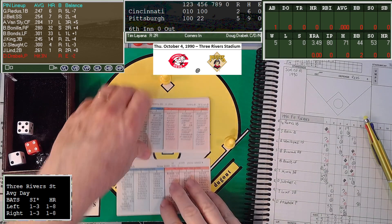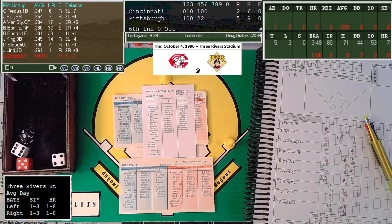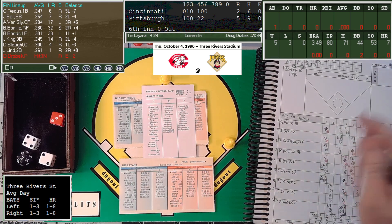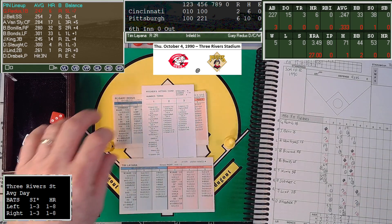Drabeck will bat — he is a 3-in, so he can hit. They're going to let him hit. That's a 5-10, a center-field X. Davis is a 2-3, hopefully he can get to this one. He rolled a 2 — wouldn't you know, that's a two-star single, but he didn't make an error so he won't be able to get to it. The pitcher will bloop one into center field. Slott will score, Lind will make it to third. The Reds are not doing well at all. Doug Drabeck helping himself — it is now 6-2 Pirates.